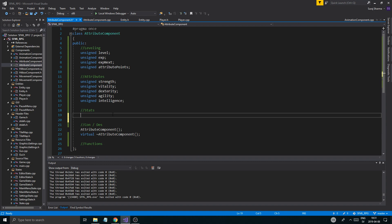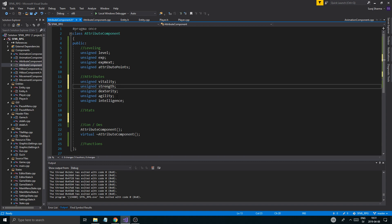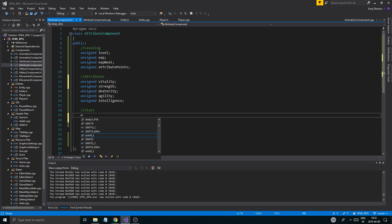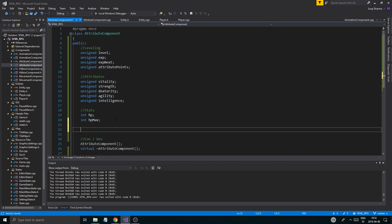So we have strength, vitality, all this stuff. Let me put vitality and strength first. We're going to use int for health because it can go into the negatives — so int hit points, or maybe just HP. That's going to be controlled by vitality, primarily.